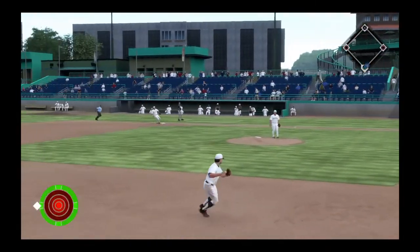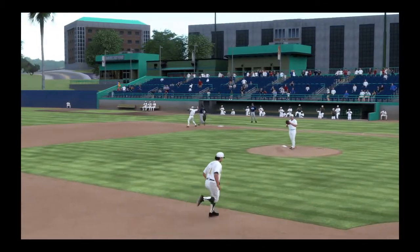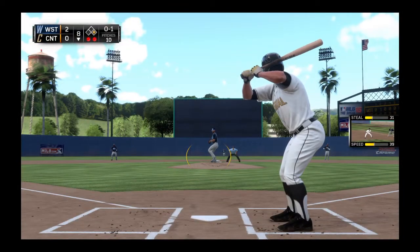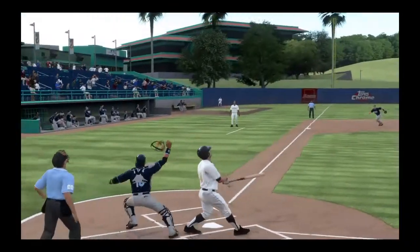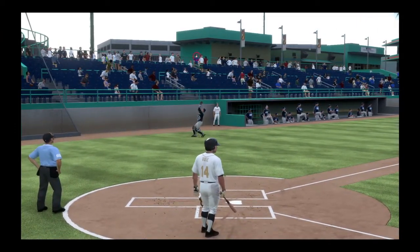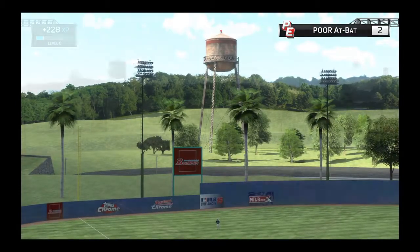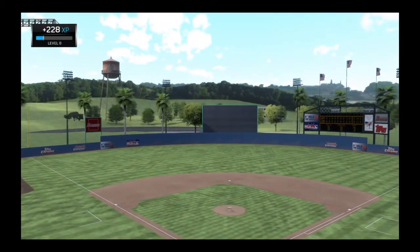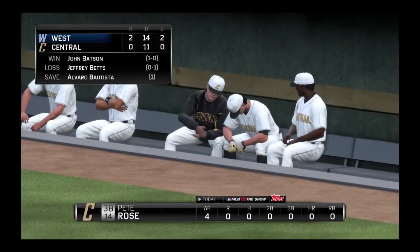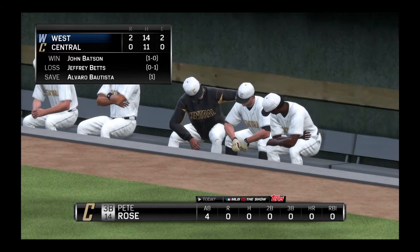On the 1-2 count, he chases that one down for strike three. Now this ball is gonna be hit to him as he's getting his first defensive play — throws it to first, makes the grab, and the batter will be out. Now Pete Rose is gonna pop this one up, the catcher will range over and make the catch for out number three — that's gonna be the end of the first game of the amateur showcase.